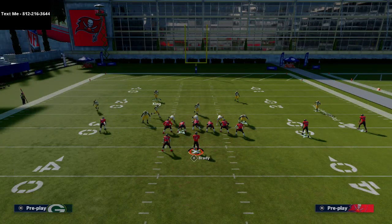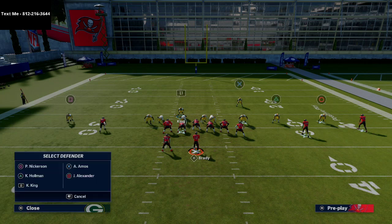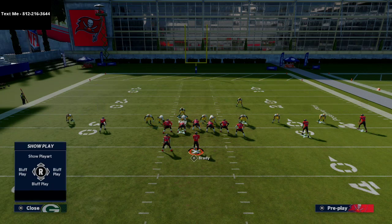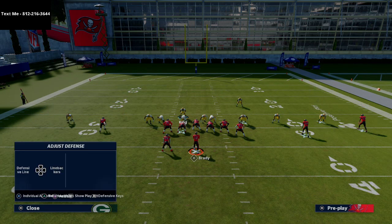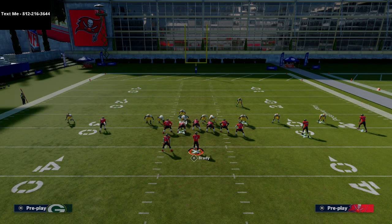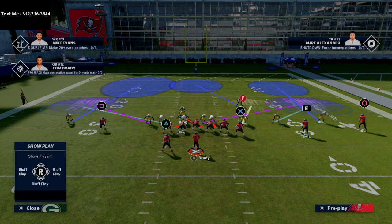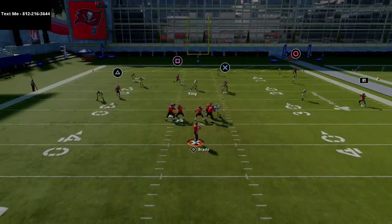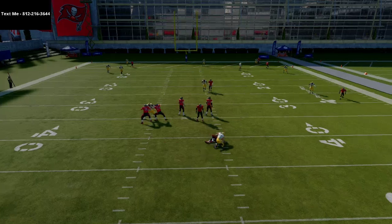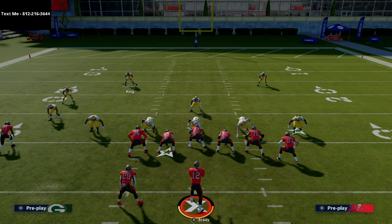The cool part is you can create the same basic look from a max coverage perspective. Against three-receiver sets, you can run something like Cover 2 Invert on one side, then take that linebacker and throw him into a purple zone, using a vert hook or similar underneath coverage. This max coverage defense is pretty solid — when they start blocking people you've got max coverage and you can get a quick shed and a sack. That's 3-3-5 wide and a little bit of a different variation.